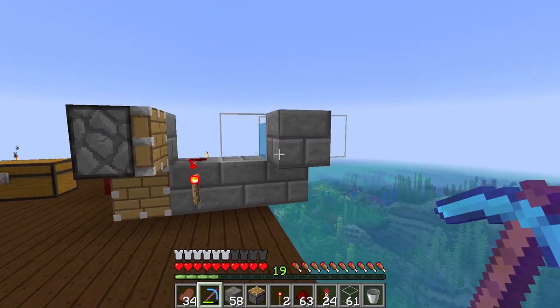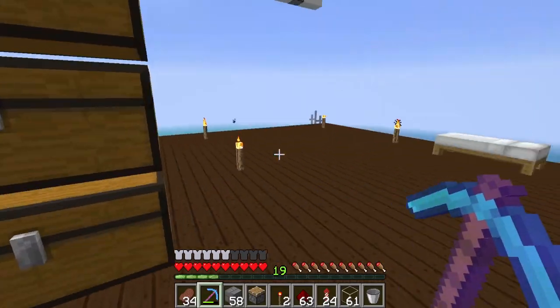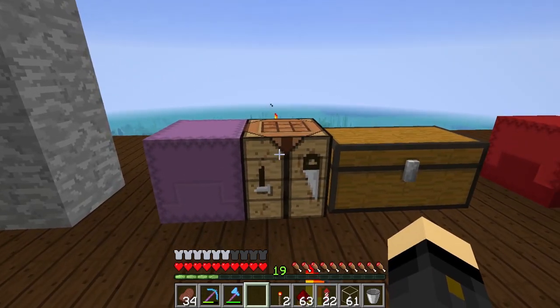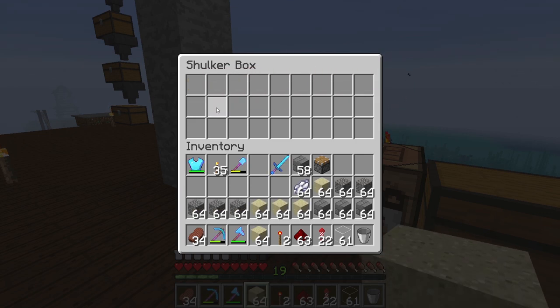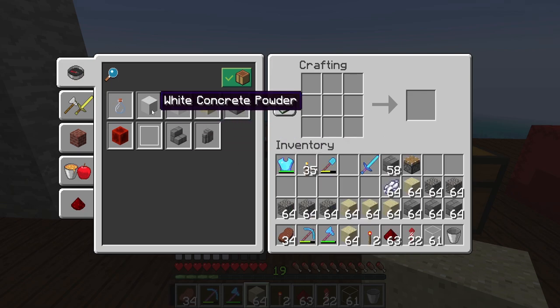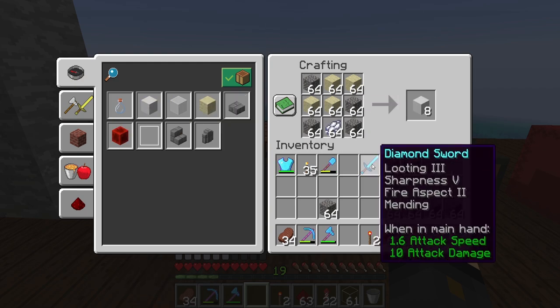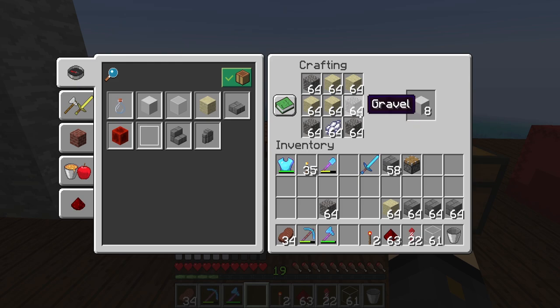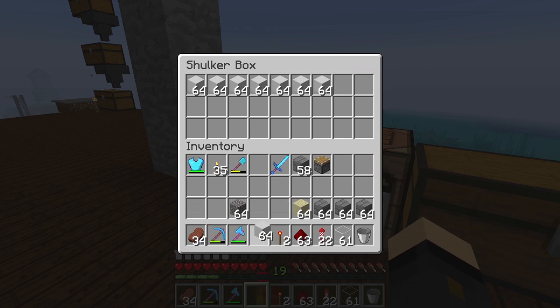Now we'll see it in action. We're going to need a crafting bench, and then grab ourselves some sand, some gravel, and some dye. The recipe for concrete powder looks like this — you can put these in different orientations, it doesn't actually matter. Essentially you need four gravel, four sand, and one dye per eight concrete powder. Any dye you have here gives you the concrete powder color that you want. I've got a load of white concrete powder; I find that white concrete is nice to build out of.